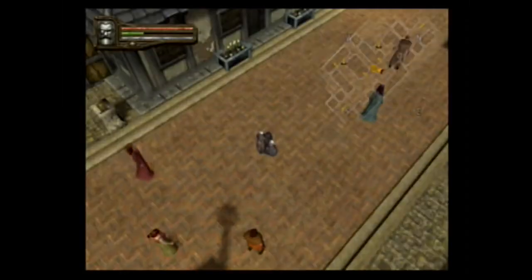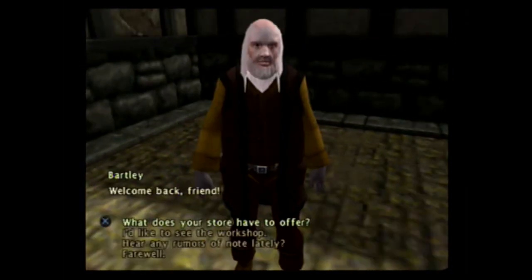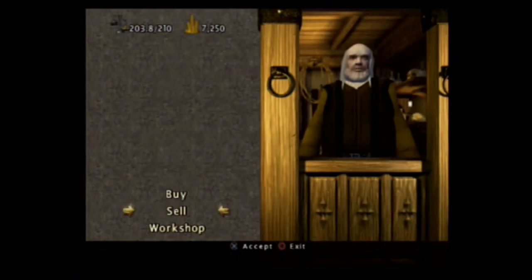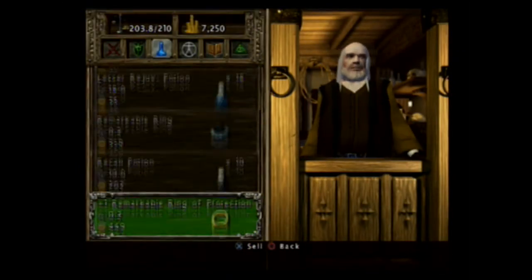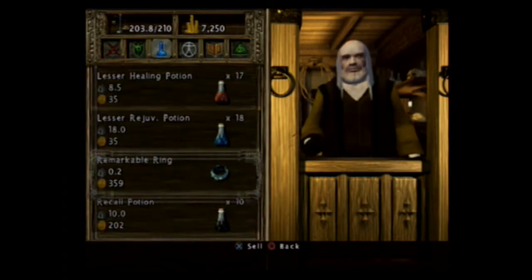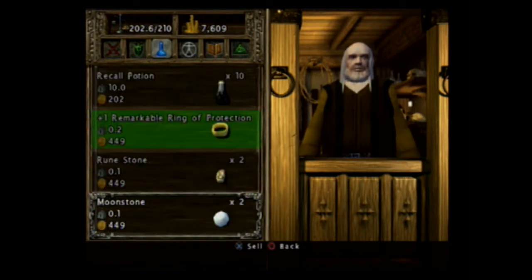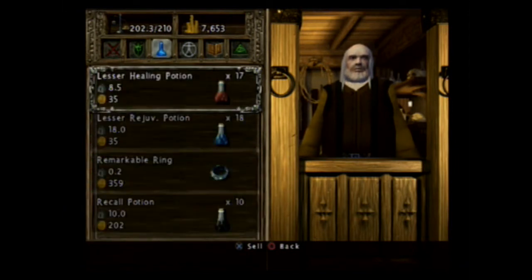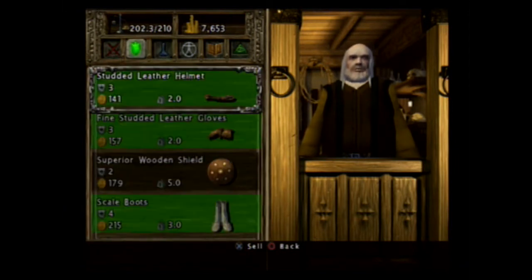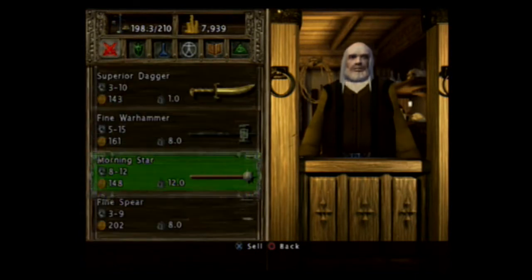This will allow us to get rid of that and get a little bit extra money. I'm actually a little surprised that he hasn't gotten new items yet. Buy — no, sell. So we have a remarkable ring. I don't need this remarkable ring. Keep those. Don't need the shoddy ring. I guess I don't have an amulet. Don't need that and don't need that.